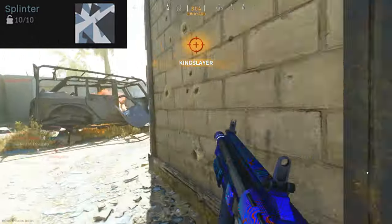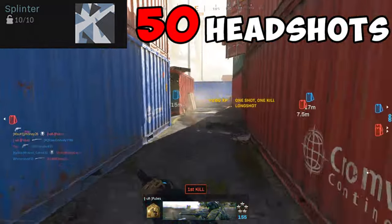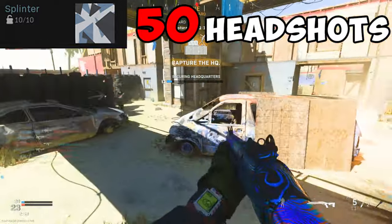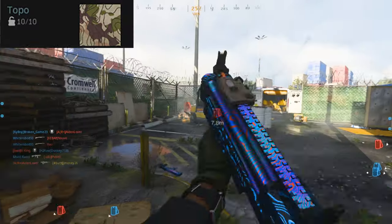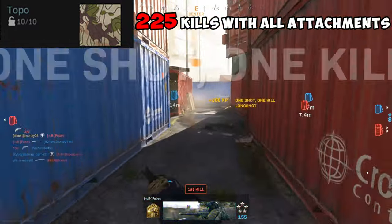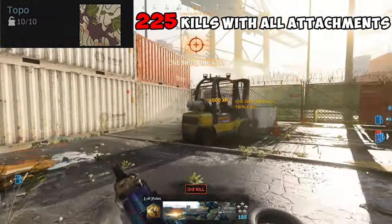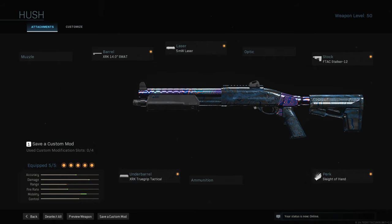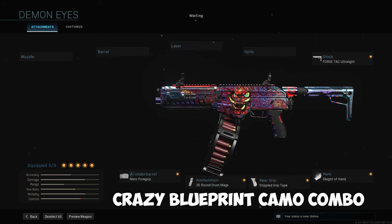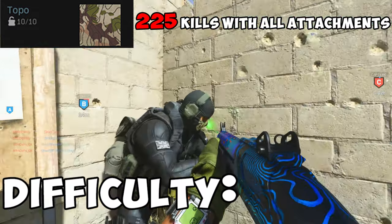Splinter requires you to get 50 headshots. This will probably happen by accident most of the time because of the pellet spread being so random, but it doesn't hurt to practice that crosshair placement and aim a little higher than usual. Difficulty? Ain't no problem. Topo requires you to get 225 kills with all attachments — it's the same as the kill challenge, just even easier now that you're open to using all attachments. I'll put my favorite builds for each shotgun here. Difficulty? Mindless.